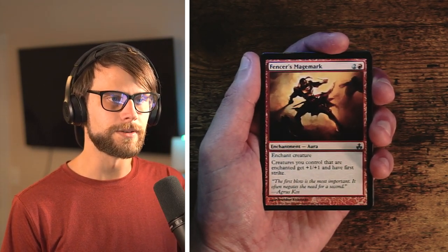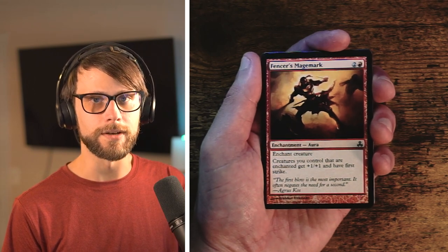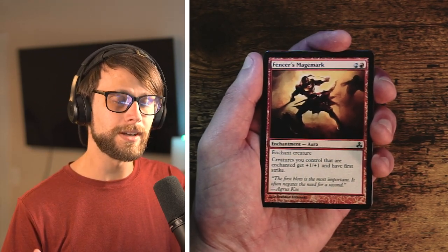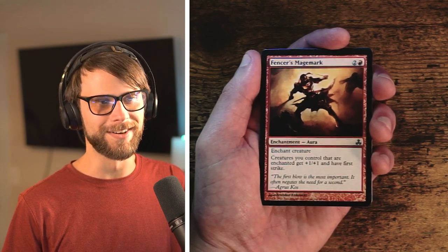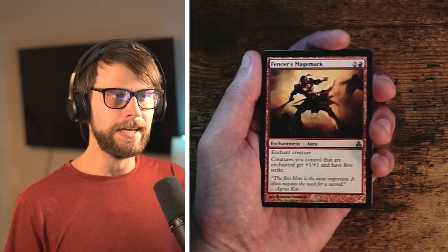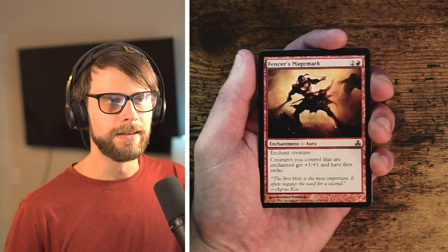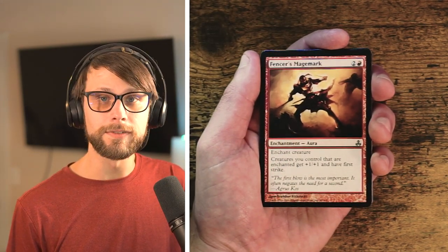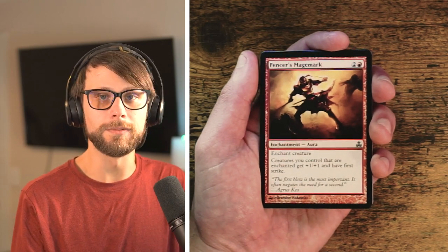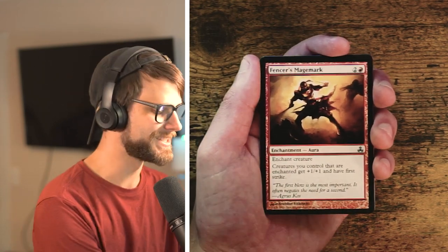Fencer's Mage Mark — another enchant creature for two and a red. Creatures you control that are enchanted get plus one plus one and have first strike — part of the same cycle as the blue enchant creature we saw earlier. I like this one a little more for the aggression with first strike, but truthfully I'd rather have unblockable. I generally shy away from enchant creatures unless there's a sub-theme to them, and these feel like one-off cycle cards. Even in a very aggressive deck there might be a place for it, but you always need a creature on the field — and sometimes you don't.